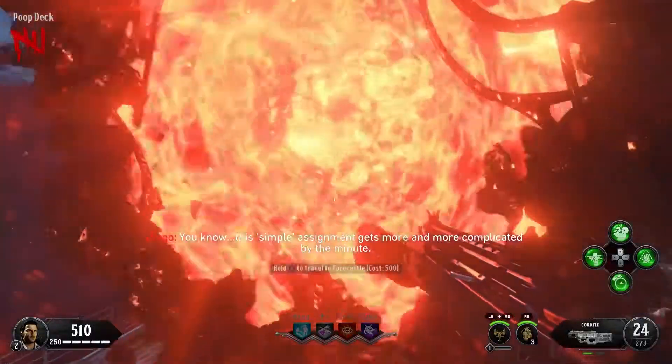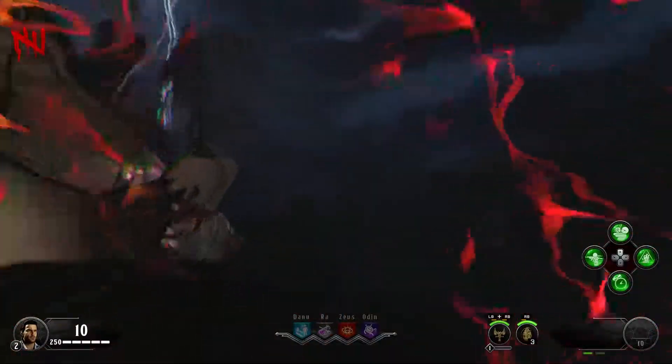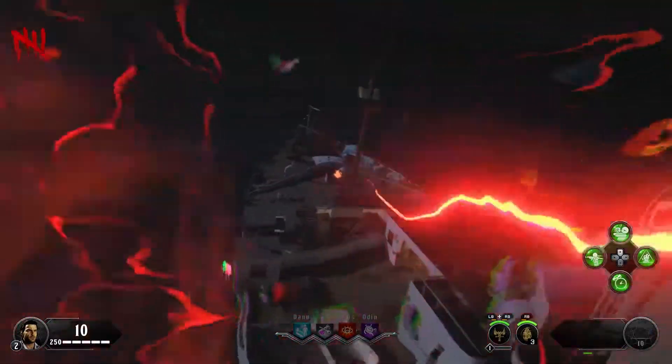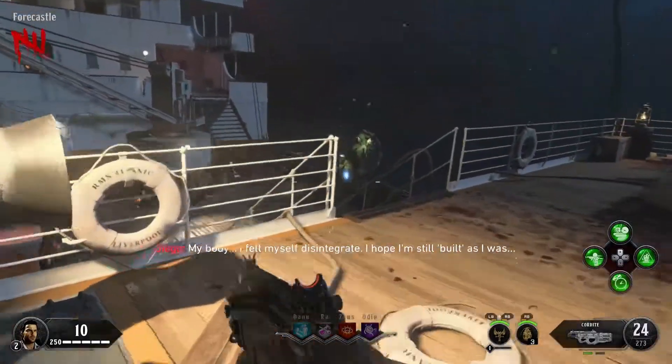DexGuides here with another achievement guide on Call of Duty Black Ops 4. This is the Swimming with the Fissures achievement, worth 15G. To get this achievement, in the Voyage of Despair map, you need to kill 50 zombies that are underwater in a single game.